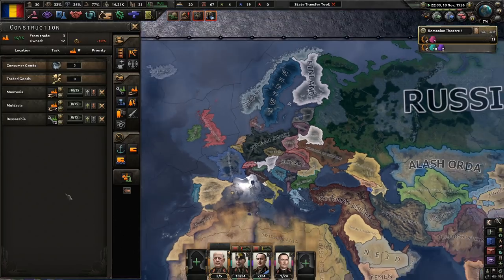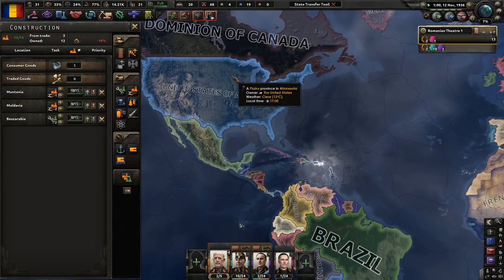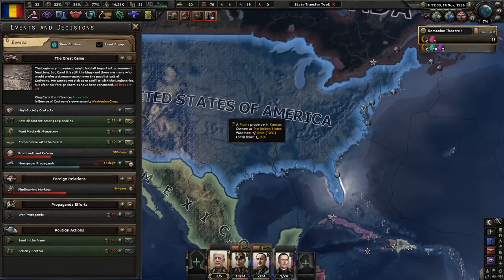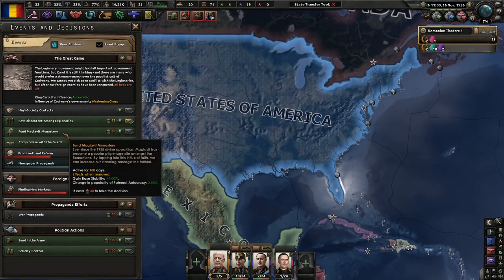Jack Reed — oh boy. America, you're not looking good. Well, you're still looking good right now, but give it time. Fund the Mănăstirea Monastery — I think I might try to do that one, because the other stuff doesn't really help us with anything.